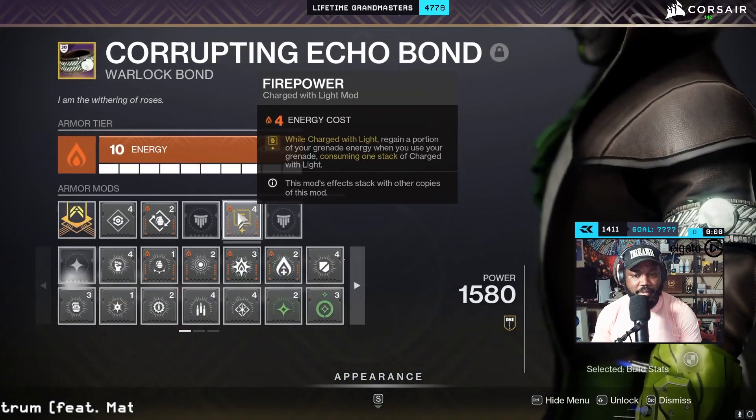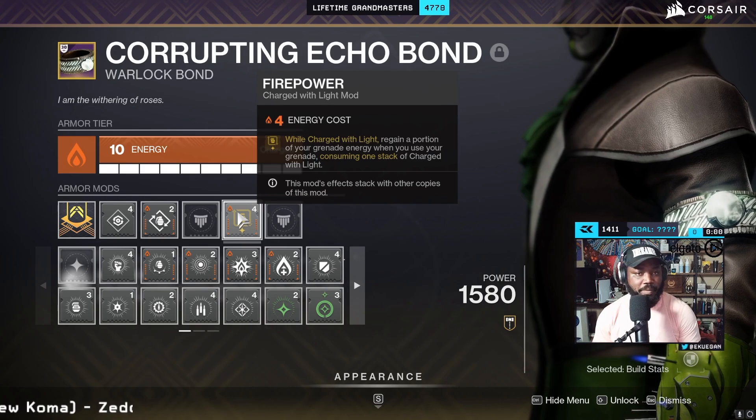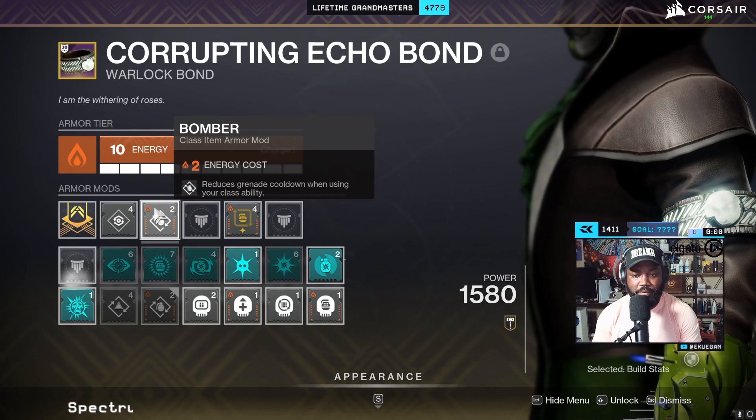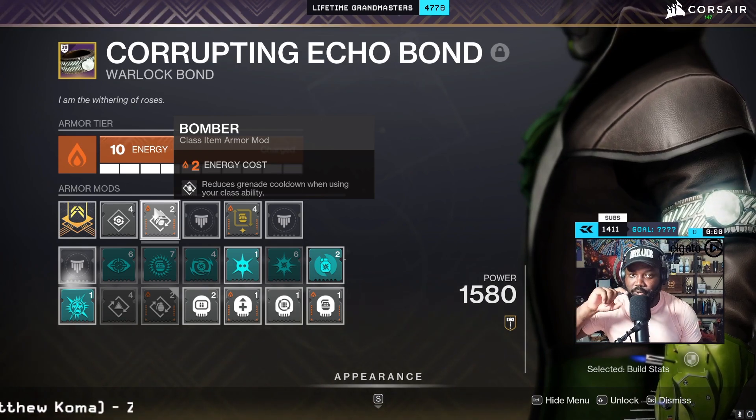On my class item I have Firepower — when I'm Charged with Light I regain a portion of my grenade energy when I use my grenade, consuming one stack of Charge with Light. I pair that with Bomber, which reduces my grenade cooldown when I use my class ability. So while using my class ability you'll see a huge burst in your grenade energy.